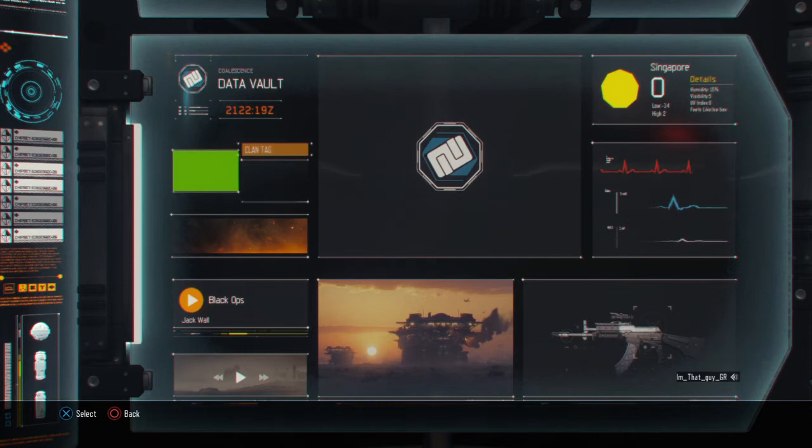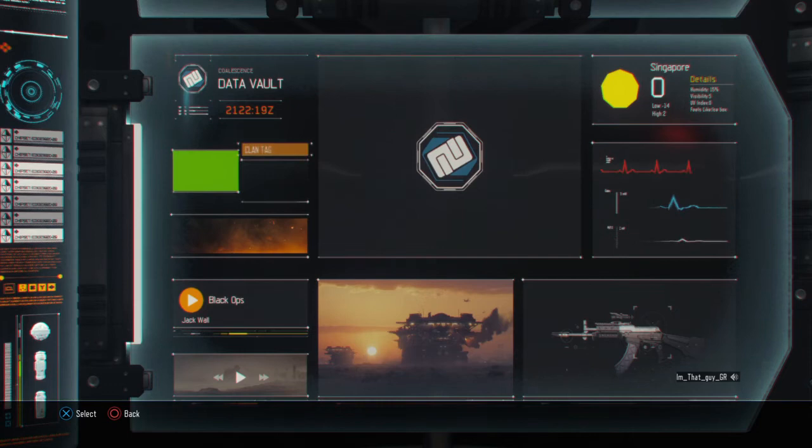Go right here and access your data vault, go to your emblems, go up once, and press X — and it starts Dead Ops. Press X again and there you go, you're playing Dead Ops. That's how you play.